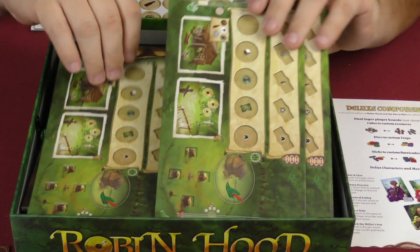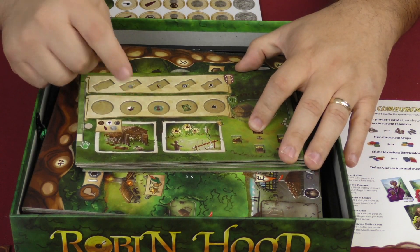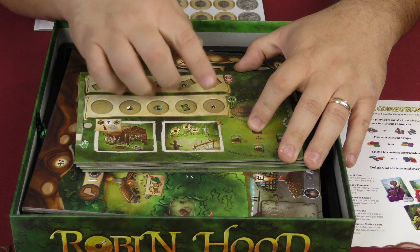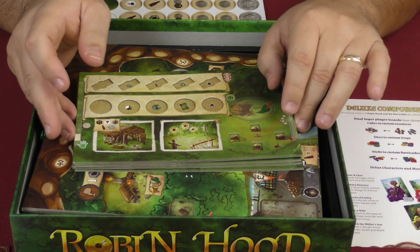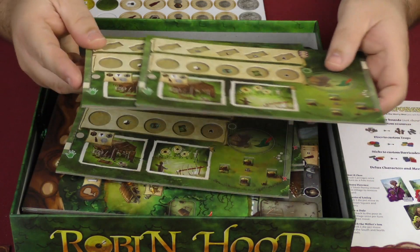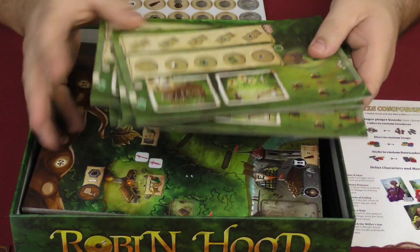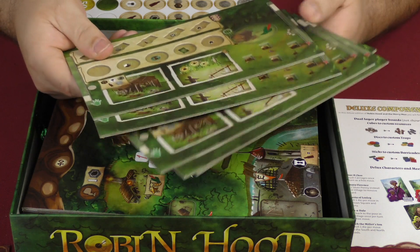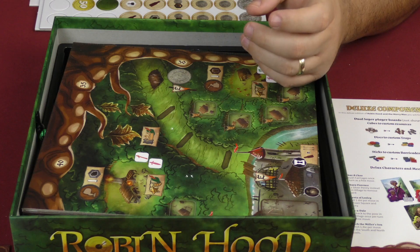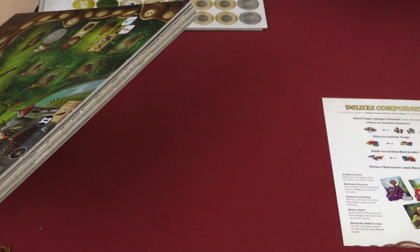You also have the actual player boards, and the production quality on these is really neat. They have little recesses where all the different components you're going to be using go into as you use different places throughout the game, or you set them up and it reveals certain things you're going to get. These player boards are really nice — I really like it when these little recesses are used, it helps keep things straight and organized.